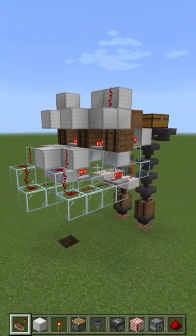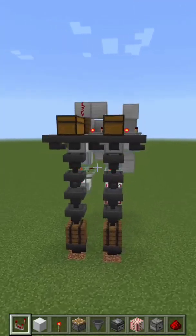Just remember to add one matching barrel with contents to the end of each comparator chain, and we're done with part two. Follow my channel for part three tomorrow.